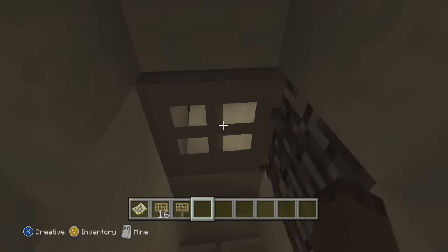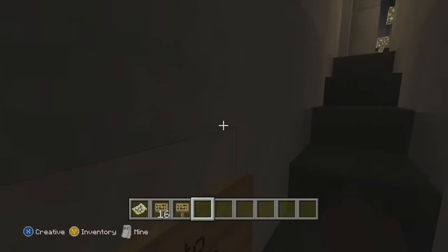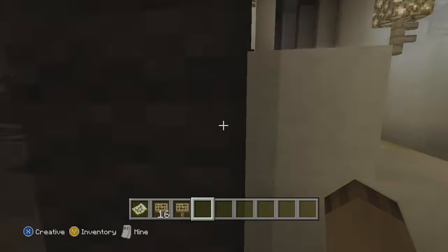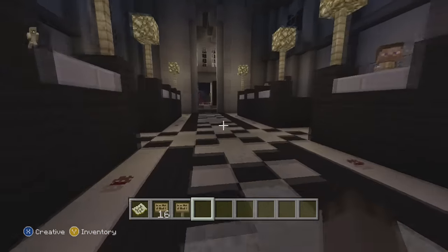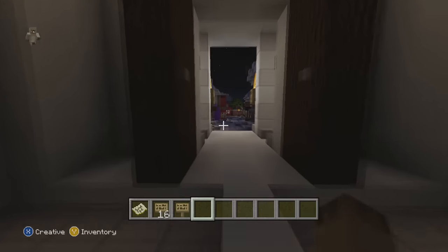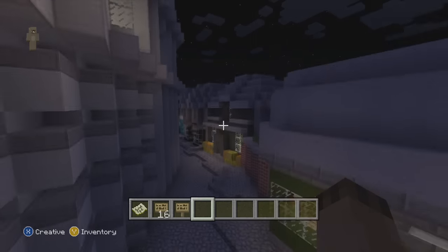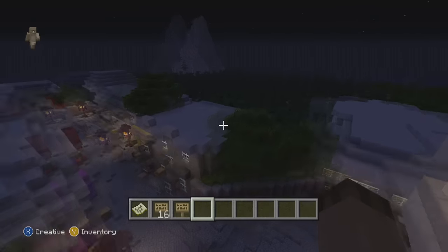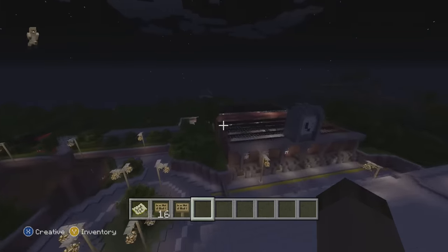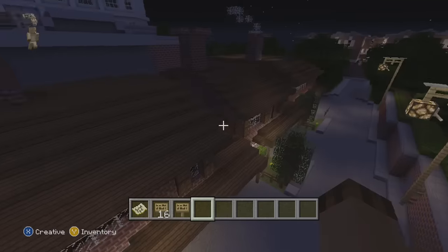I downloaded the map and was blown away. Back in those days you weren't able to transfer maps from PC to Xbox, so this was a really big deal. Inside here is the mine — in the movies they ride the rail to get to the vaults — and it's exactly the same. I love Harry Potter so much; it's part of my childhood and probably part of yours too. This is essentially my first adventure map I ever completed.